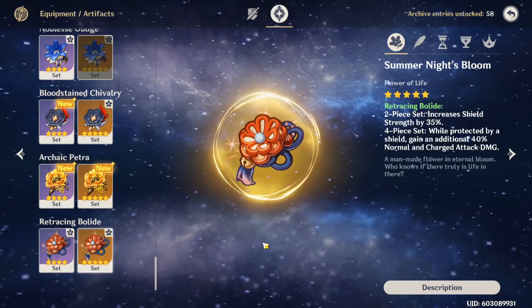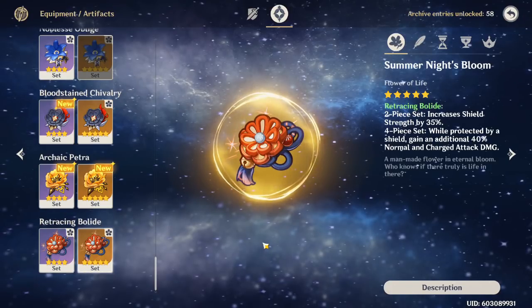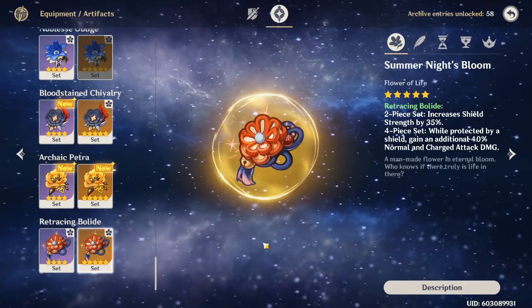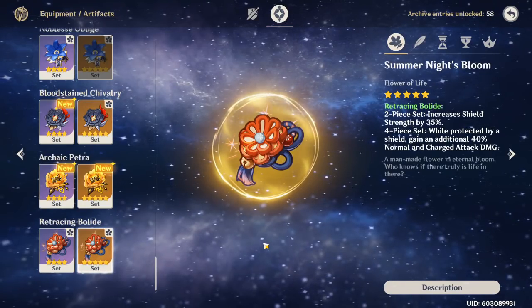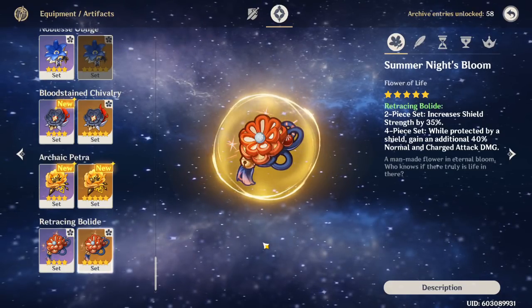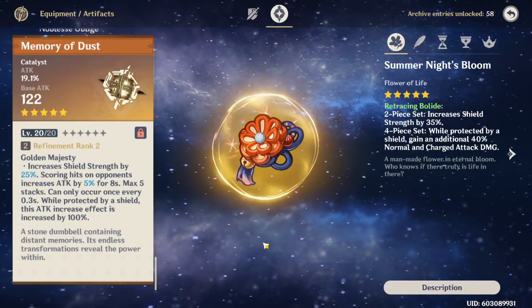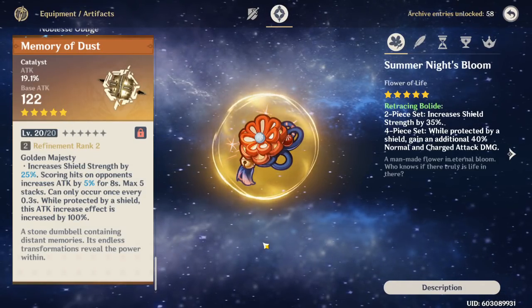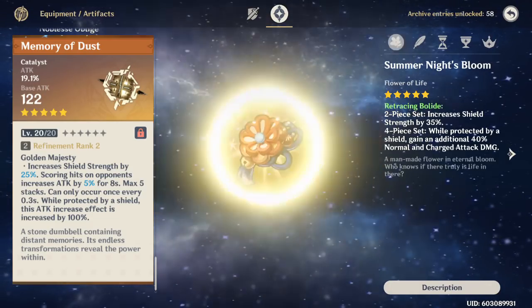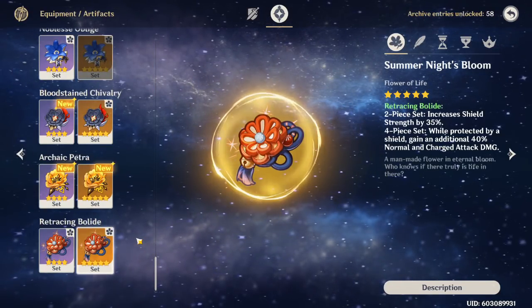This set does have some drawbacks which we'll talk about throughout the video — obviously you need a shield and you need to be able to maintain it. That's a lot easier than people might think, especially if you're running a character like Noelle or hopefully Zhongli in the future. I think this game is going into a shield meta. With all these new weapons buffing your shield and giving you more damage when you have a shield — looking at the new catalyst that just came out and new weapons next patch — it looks like shields are going to be stronger, which means this set might become even more meta.